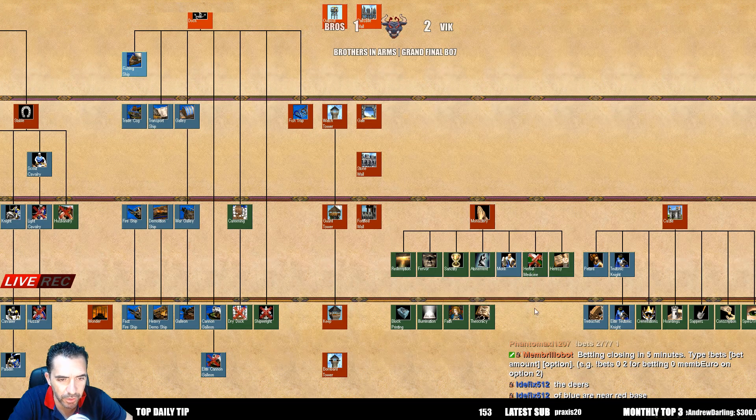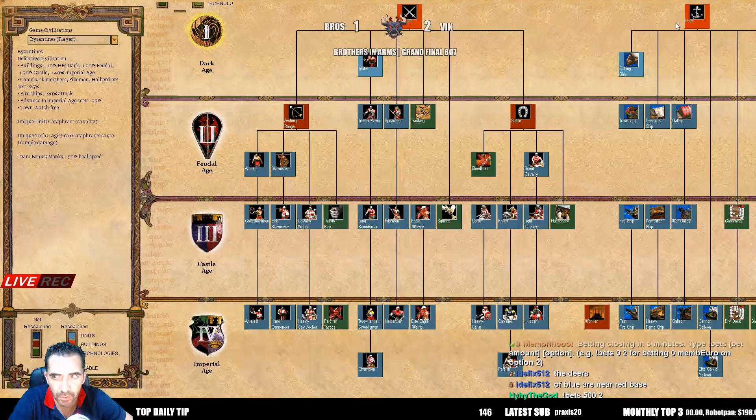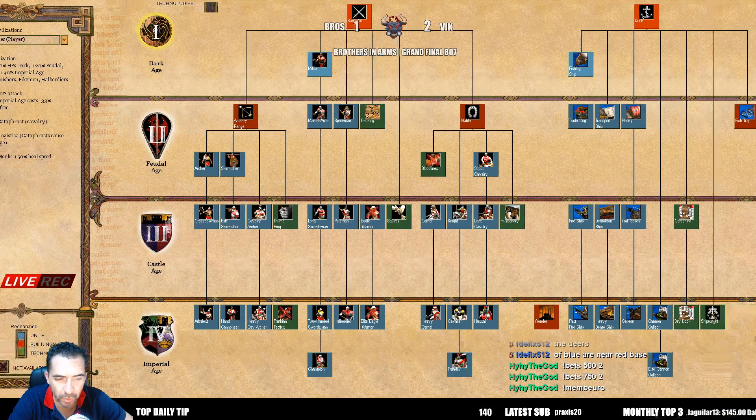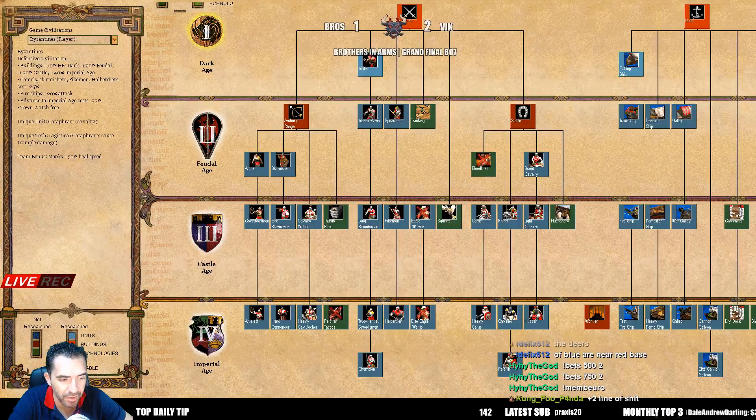Except herbal medicine, which is not really important. Beautiful. That's Teutons. And now for Byzantines: buildings get plus 10, 20, 30, and 40 HP more according to the age — Dark, Feudal, Castle, Imperial. Look at this: camel, skirmisher, spear, halberdeer cost minus 25 percent — that's just a huge advantage with those units. And advancing to Imperial costs minus 33 percent, which is great. And the monks — the same, the same guys.